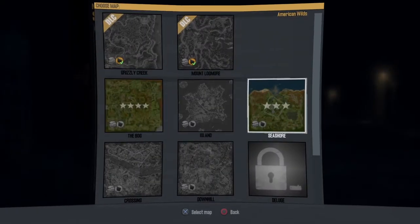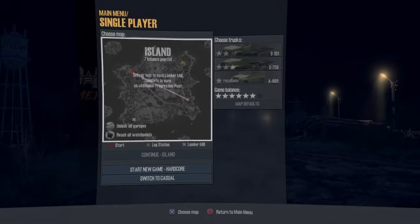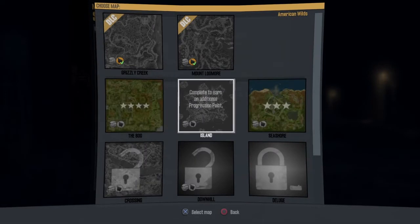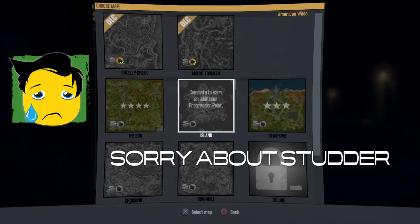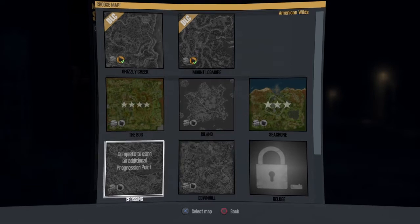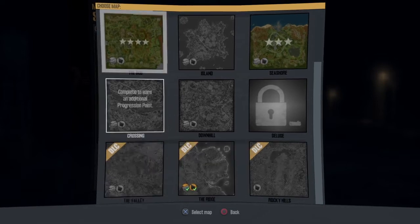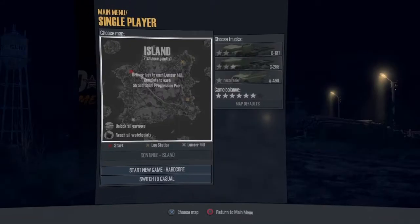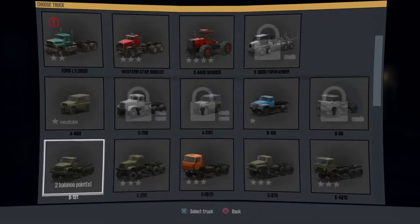So you guys see how my maps are green. Pretty much what you want to do is choose an island where you have to complete an objective to earn an additional progression point — and that applies to all of these. For instance, we're going to go to the island, choose our trucks, and go in and I'll show you guys.